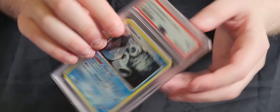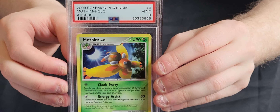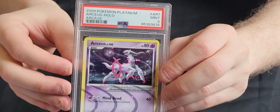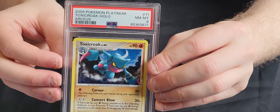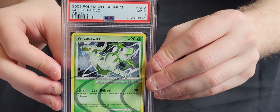Next we've got some cards from the Platinum Arceus set. We've got a Froslass Holo in a 9. Next a Luxray Holo in a 9. We've got a Salamence in a 9. Our Tangrowth is an 8. We've got a Mothim in a 9. We've got one of the special Arceus subset cards - this one is a 9. We've got a Toxicroak in an 8. The Zapdos which is just a 5. We've got another Arceus subset card in a 9. This Arceus subset is an 8. And one more Arceus subset card, also a 9.